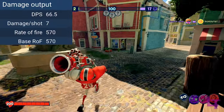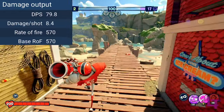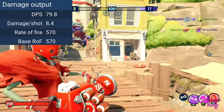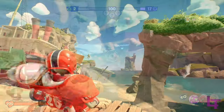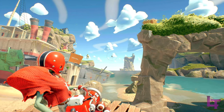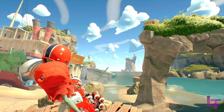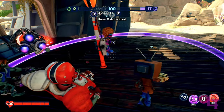Each shot fired can deal 7 damage for a normal hit and 8.4 for a critical hit. No damage drop-off is present on the weapon, though range fights will be noticeably more inconsistent than most other classes. This is down to two factors: firstly, when firing the weapon, one will almost immediately notice the intense amount of spread, especially when hip firing, making landing shots consistently at mid to long range noticeably more difficult.